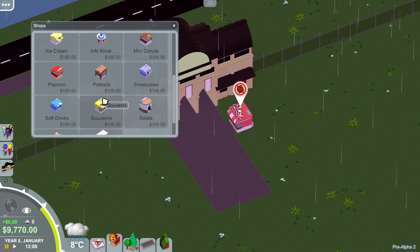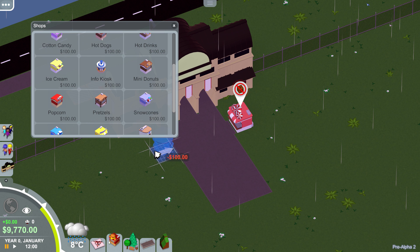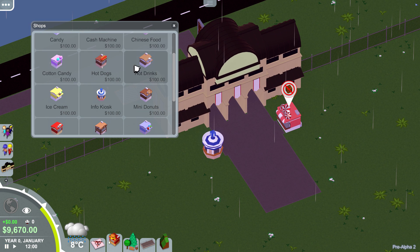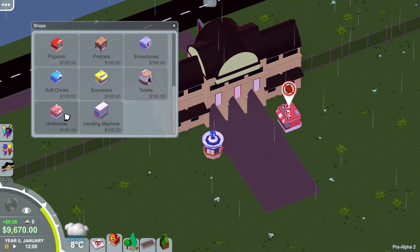I might skip the vending machine, but definitely an info kiosk — let's do that on the opposite side. And let's put a toilet somewhere near here. Should I put the toilets on the side? Toilets get pretty gross and smelly. Maybe it would be a good idea not to put it directly in the front entrance. You can rotate shops by pressing the spacebar. Actually, I'm not going to put toilets just yet.